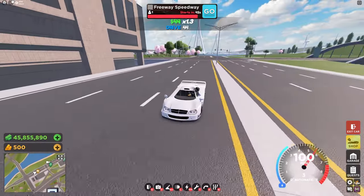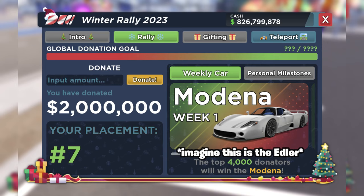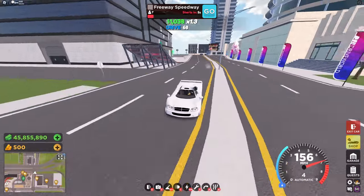The next honorable mention is the Edler, earnable during the Christmas event. For one week, the entire player base had to donate enough money to unlock this car. In real life it was a competitor to the Hyper One, but in the game it's nothing special and has become purely a collector's car.